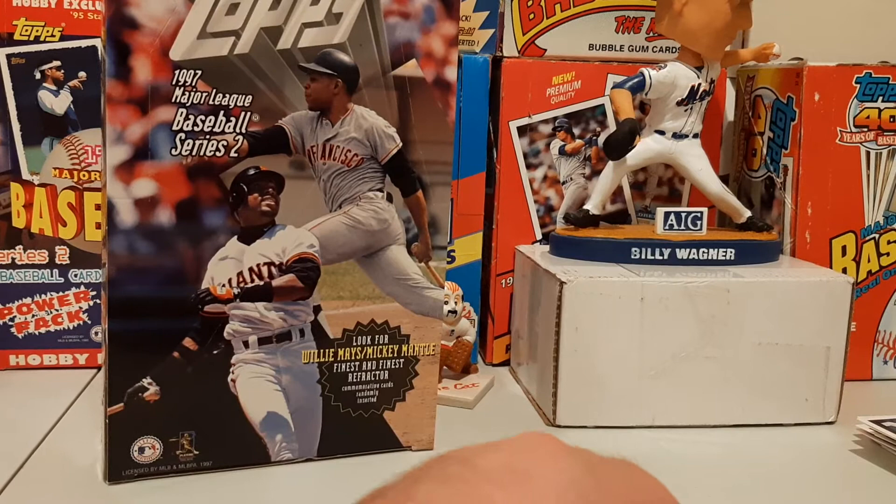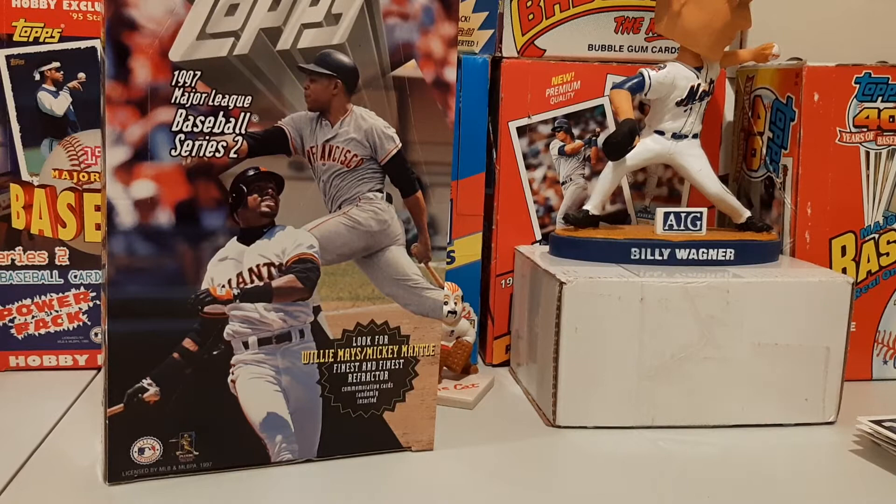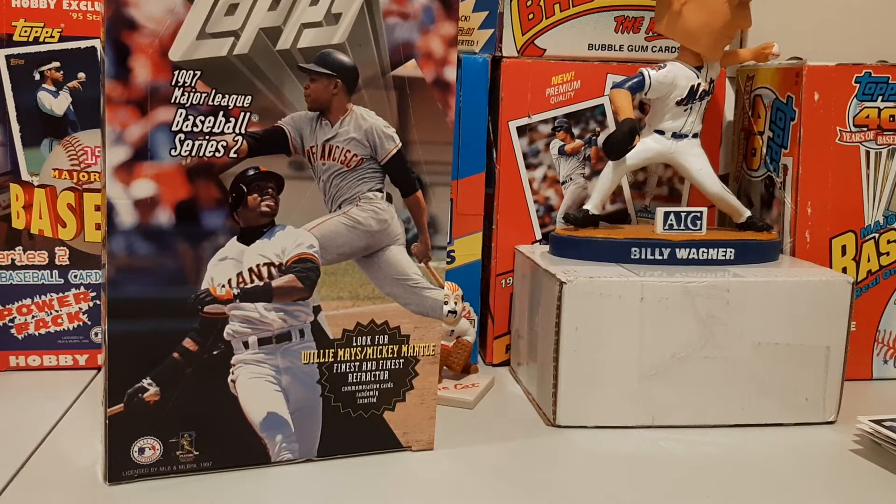Not too bad — we had a nice break here. Some nice inserts: a Griffey Bleacher Reachers insert, two Mantle Finest inserts, two Mays Finest inserts, a bunch of cool rookies and young players of future Hall of Famers. So that was pretty cool — all in all, I'd say it's not a bad box. Thank you for joining us for episode 45 of Throwback Thursday, the Baseball Edition. This has been Mike, and until next time make sure you like, comment, subscribe, and share. And of course, buy the t-shirt. Have a great night, we'll see you next time.